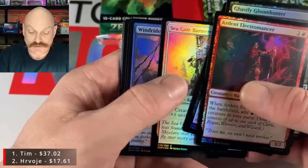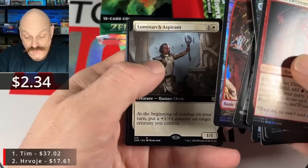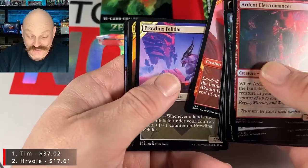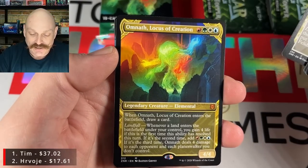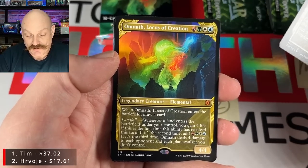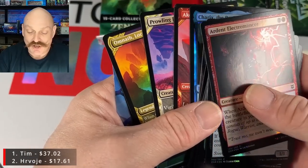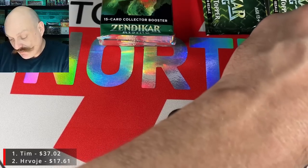Ardent Electromancer, Zoff Consumption, Aspirant — double crab. He's got crabs — we can now officially say Heruli has crabs. Showcase Omnath — look at those green locks, I want to rub my hands through it. Box art. The Omnath and crafts — but the Ashaya is beautiful as well. Heruli, those are coming to you.